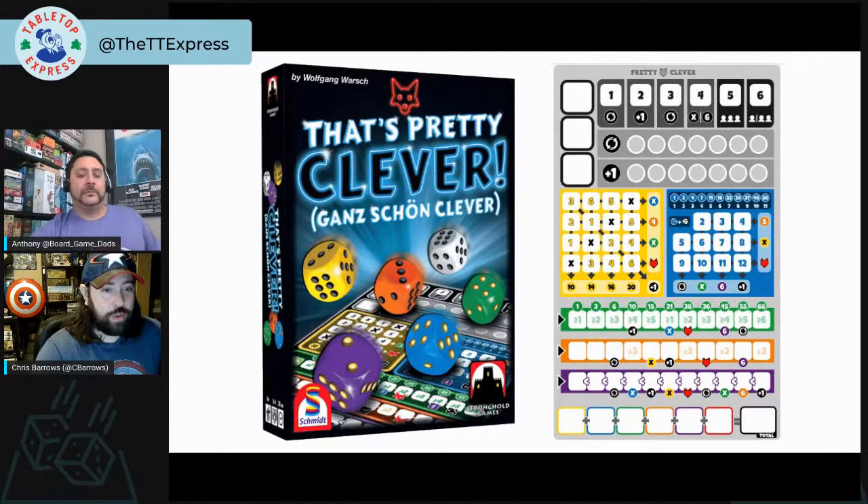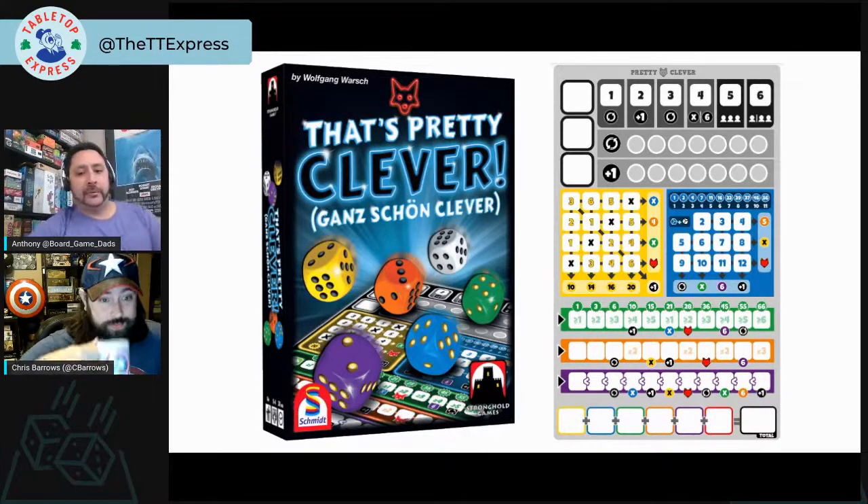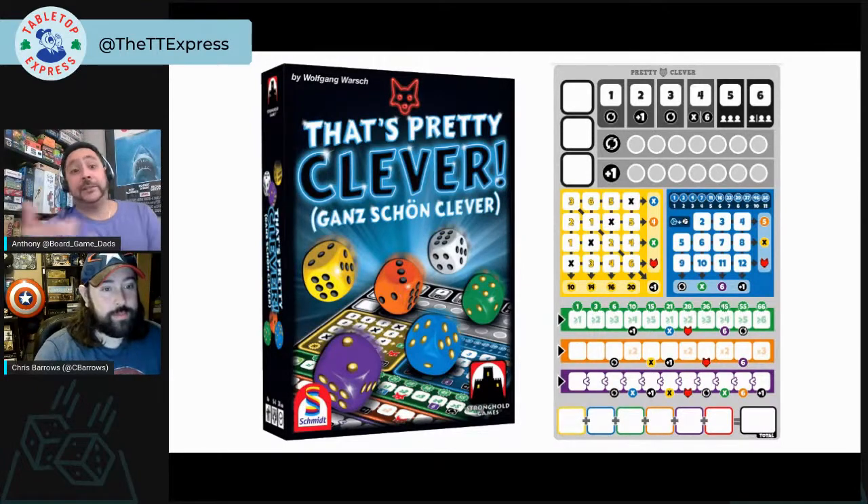That's Pretty Clever is extremely accessible and falls in that $15–$25 price range that a lot of great roll and writes hit. I've played it once at a board game café in New York and we liked it a lot. There's also a sequel called Twice as Clever, which probably just offers different scoring on the sheet. A chat comment from Bad Kitty notes that all their favorite roll and writes are actually flip and writes — we'll get to those in a future episode! We've also played Welcome To over Zoom.